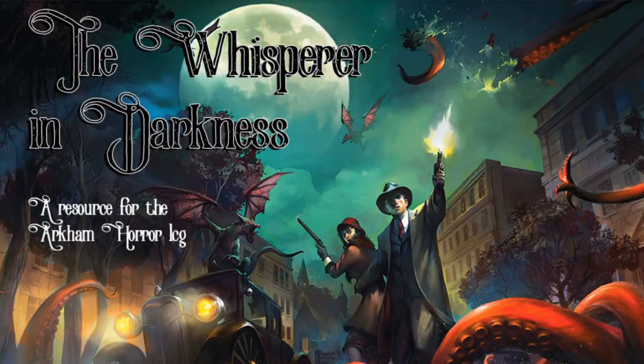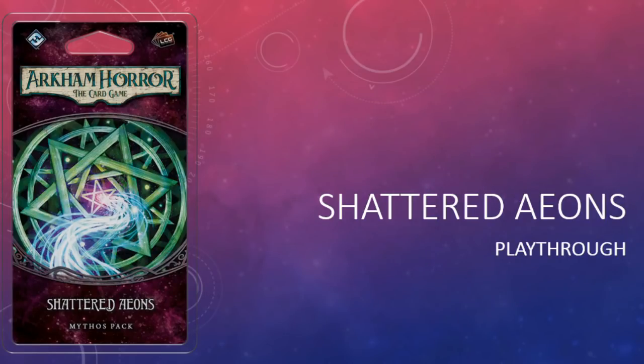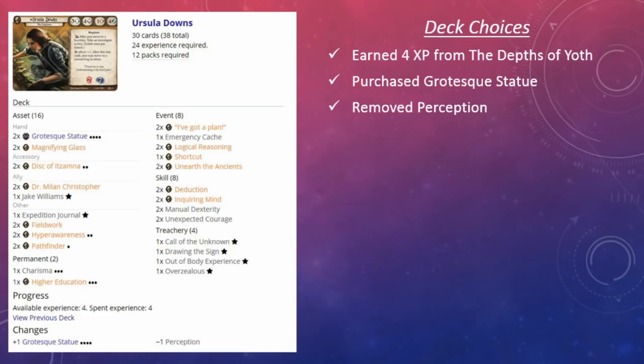On this episode we are wrapping up our campaign. That's right, we are finishing off The Forgotten Age campaign with Shattered Aeons — our playthrough with Ursula Downs. This is a blind playthrough, believe it or not. I have not had a chance to play this scenario yet due to various circumstances, so I am happy to bring it to you today. Let's take a look at where we are in the campaign.